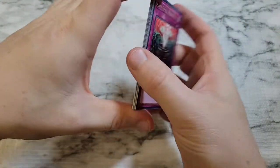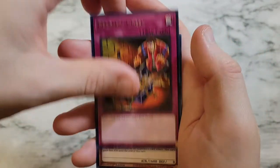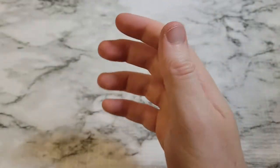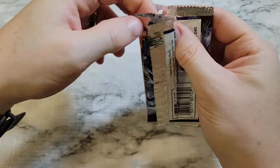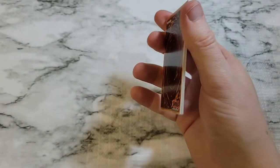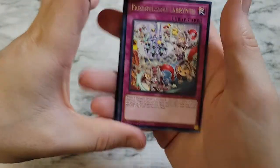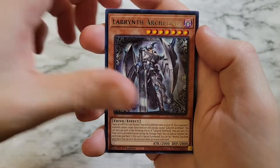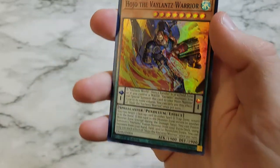Anti-Spell Fragrance, Trap Trick, Runic Allure, Reckless Greed, Bear Blocker, Valance the Mad Marquess, and Labyrinth Setup as a super rare. Two packs left — can we get the collector's rare? Fair Welcome Labyrinth, Trap Trick, Lilith Lady of Lament, Labyrinth Archfiend, Compulsory Evacuation Device, Scion the Valance Archer, and Hojo the Valance Warrior as a super rare.